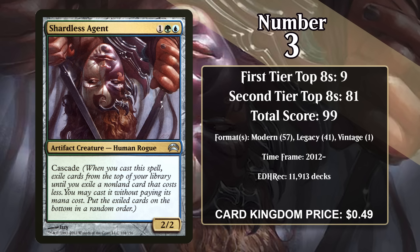At number 3, it's Shardless Agent. It's a 2/2 artifact creature with Cascade, which means that when you cast it, you exile cards from the top of your library until you exile a non-land card that costs less. You can then cast that non-land card without paying its mana cost, and then put the exiled cards on the bottom of your library in a random order. Casting Shardless Agent usually means you get a 2/2 body plus some cheap spell, and you almost always get three mana worth of value or more.